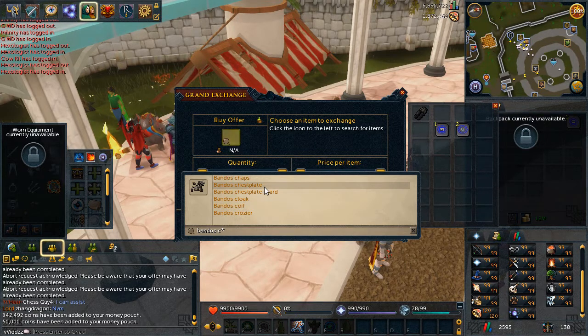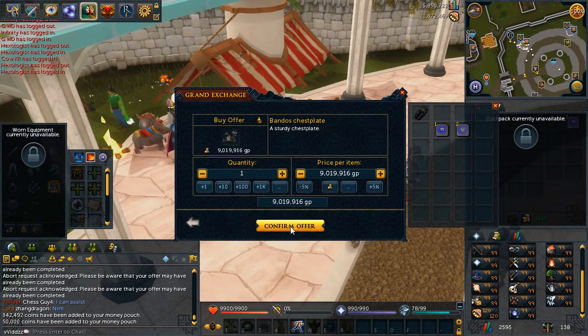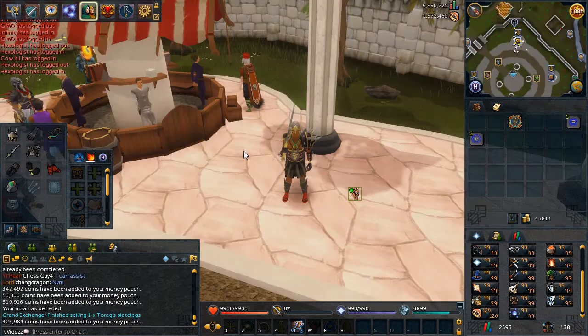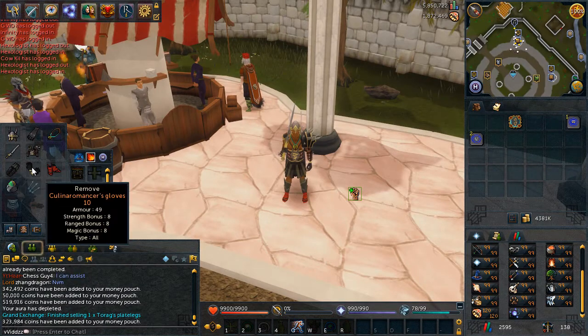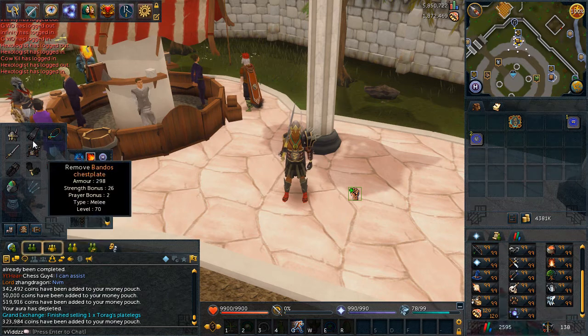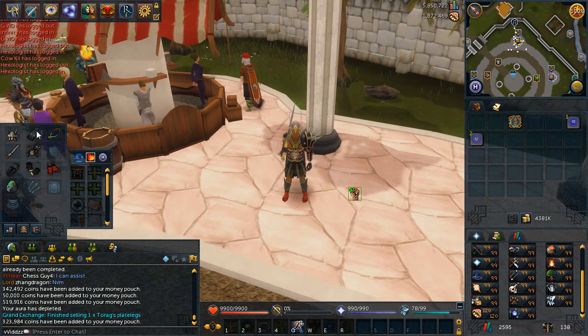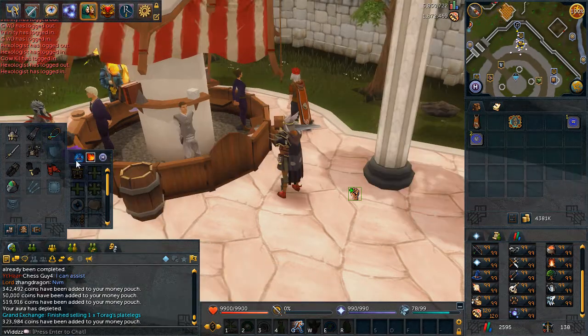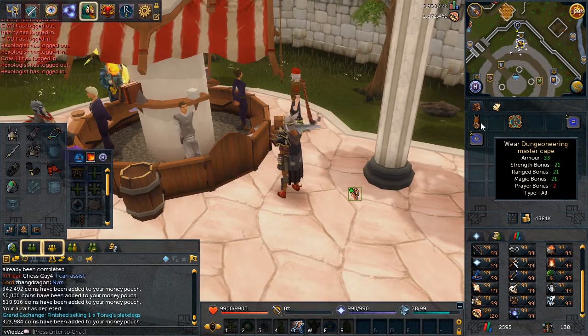This is going to be our second investment of the series - a Bandos chestplate. I'm going to see if I can buy it for 9 mil. I'm pretty sure Bandos has been rising quite a bit. For gear, I'm going to switch out the barrows gloves for goliath gloves since I think they're better. I'll also check whether the arty cloak beats a skill cape - it looks like the skill cape is definitely better, with about 16 more armor.